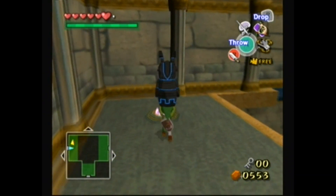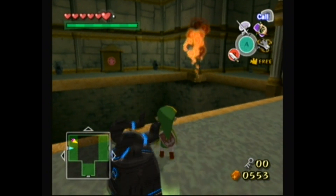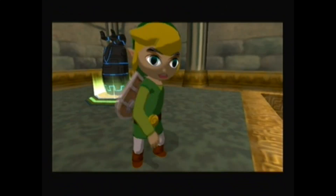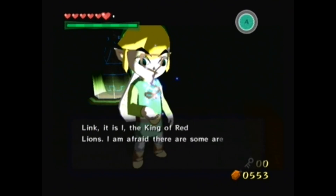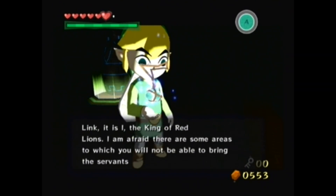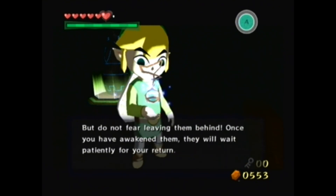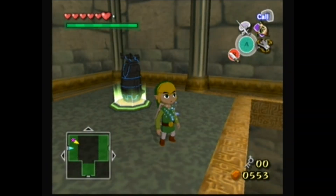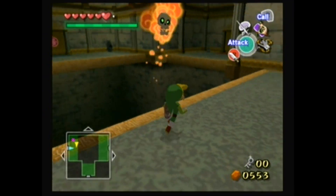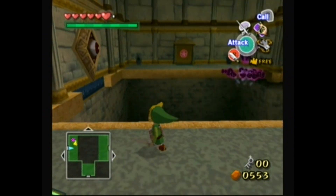We're going to place him right here because that unlocks a door. Then the King of Red Lions speaks: 'Link, it is I, the King of Red Lions. I am afraid there are some areas to which you would not be able to bring the servants of the tower, but do not fear leaving them behind. Once you've awakened them, they will wait patiently for your return — of this I assure you.' Okay, thanks. Spin attacks do more damage.